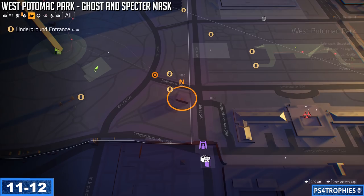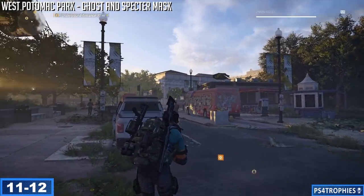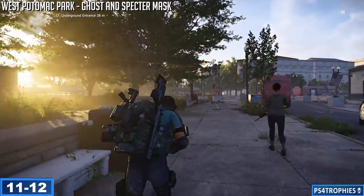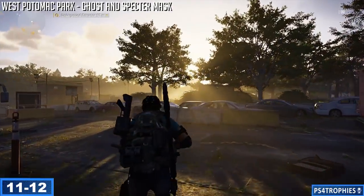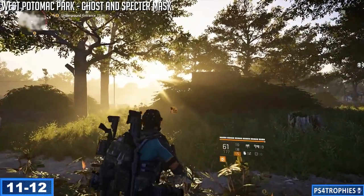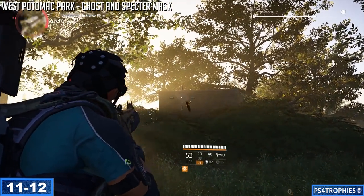Here are some alternate spawn locations: on top of a white building, just to the right of an underground passage on top of that building, and one reported by others near a building just ahead — though I haven't personally confirmed that one. That is how you get all 12 hunter masks. If you found this helpful, please hit the like button and subscribe.